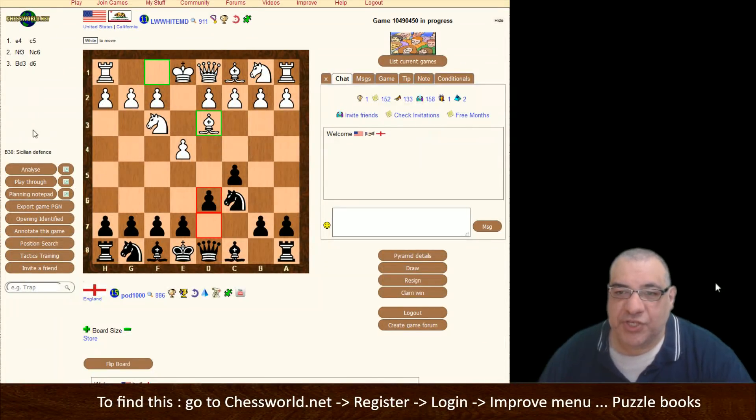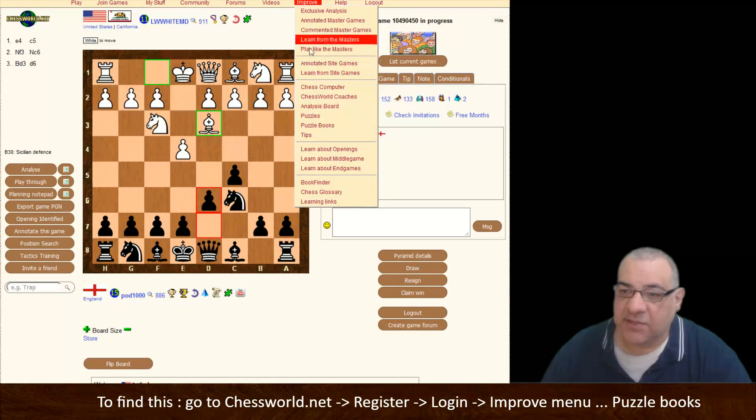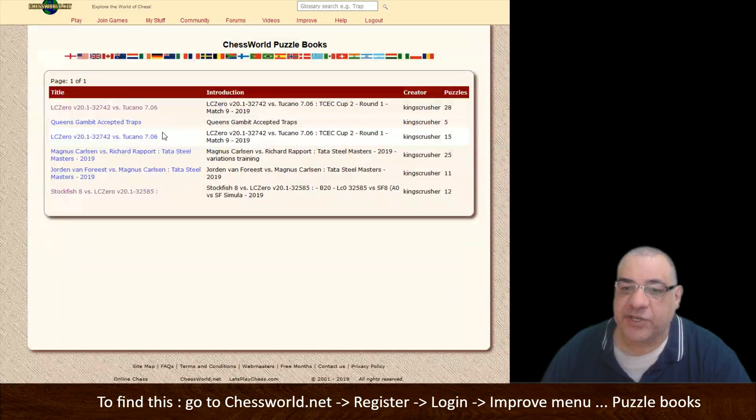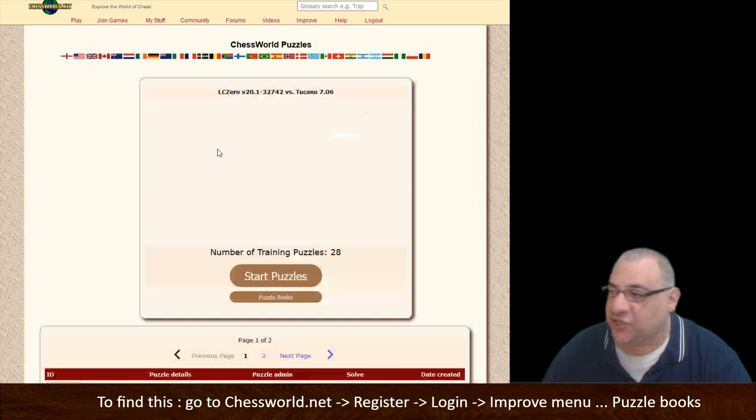I thought I should mention a resource I've been working on which really works well with the videos on the Kings Crusher channel. If you go to chessmold.net, go to the Improve menu and Puzzle Books — it's underneath Puzzles — Puzzle Books is a new feature. For example, the recent game video has 28 virtual variation puzzles.